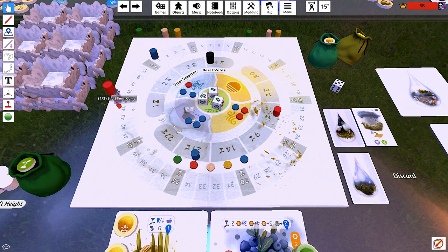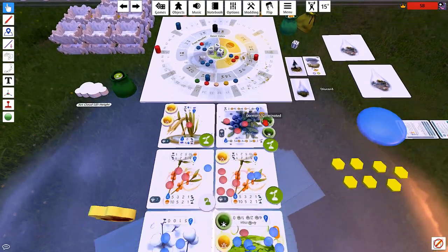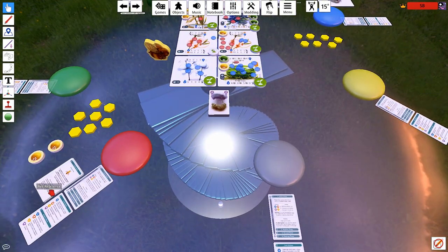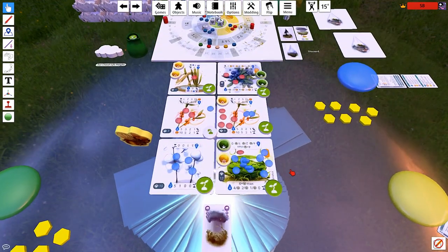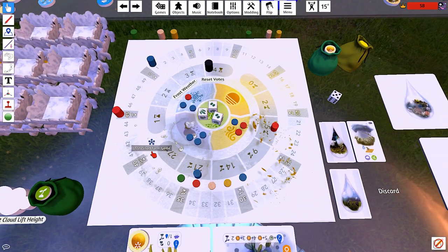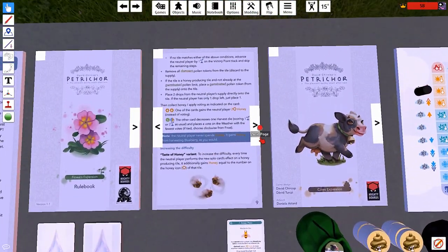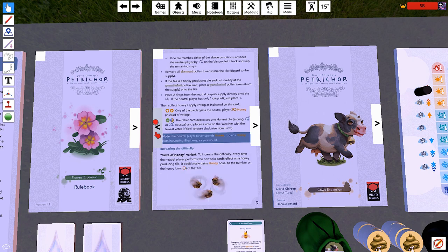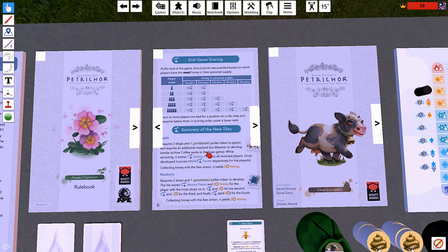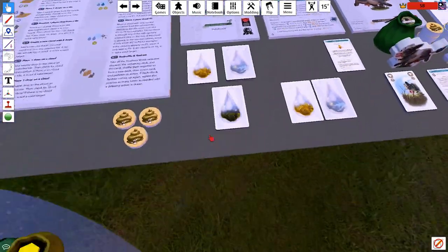That's it, right? I'm not forgetting anything. At least pollen aren't worth anything. I believe that is the final score — 45 to 51. The honey, man. The honey broke me. Out of curiosity, how does honey scoring actually work? If two or more players are tied for position, they and everyone below them score a lower rank. So we both score zero points on honey. Oof, that's rough.